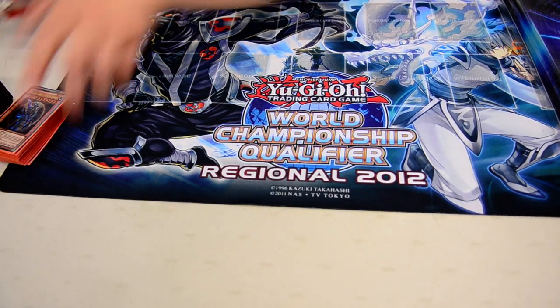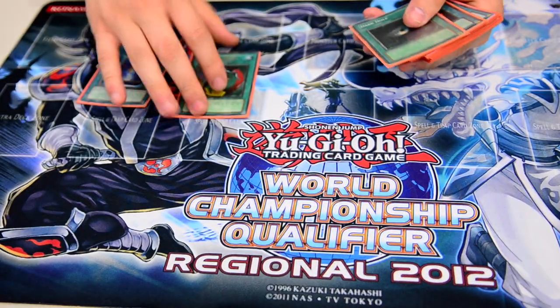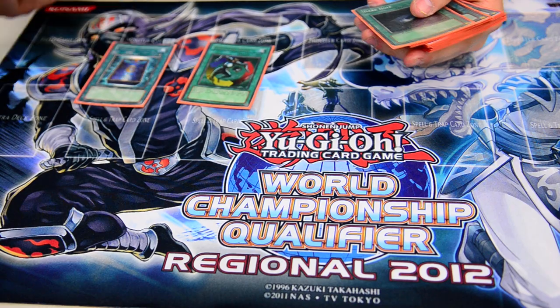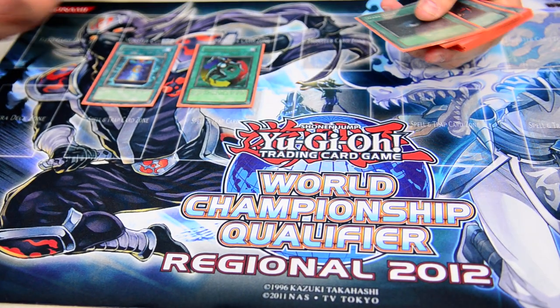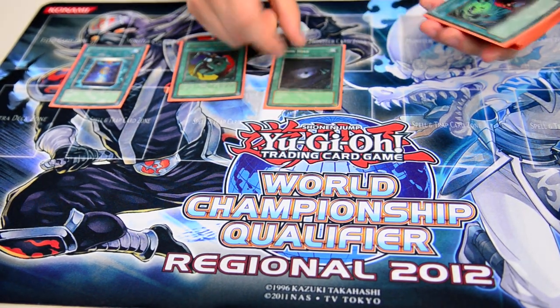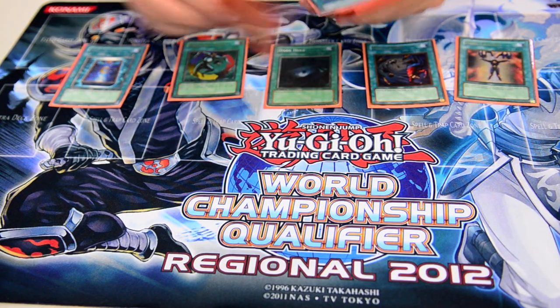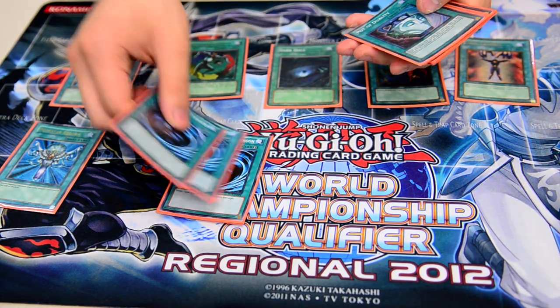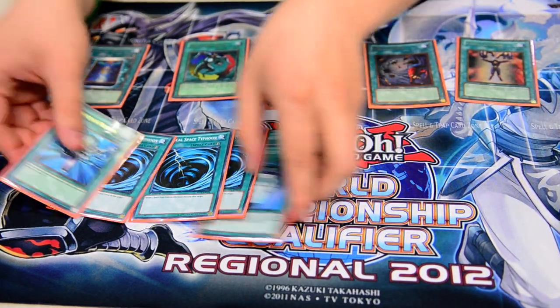For the spells, I run one Book of Moon, my tech Creature Swap — I ran three Dualities, but I feel that since I run TGs and Shine Balls, it's just funny to swap with bigger monsters, and I actually won a couple games off of this. One Dirt Pole, one Heavy Storm, one Mind Control, one Monster Reborn, triple MSTs, and then finish it off with two Dualities. That's my spell lineup.